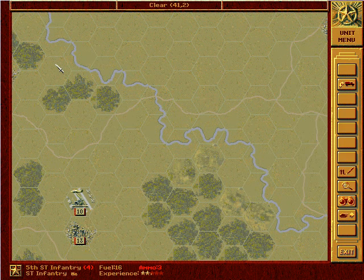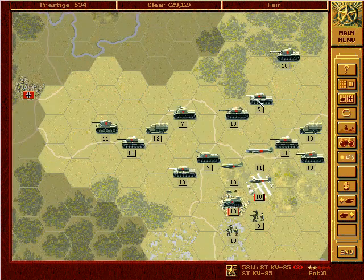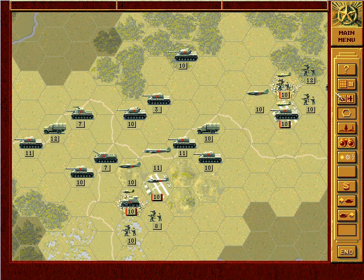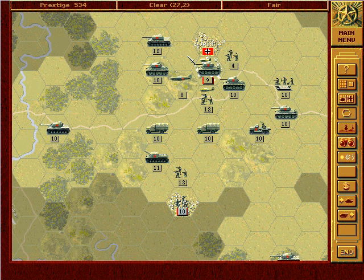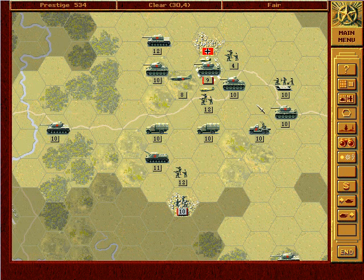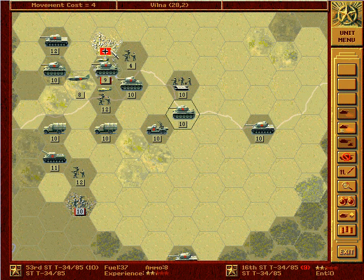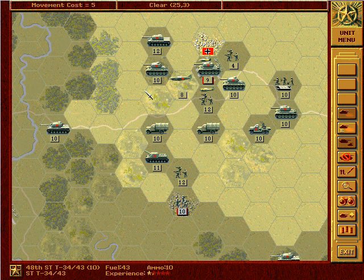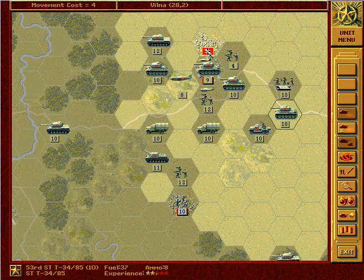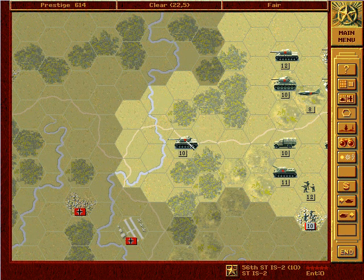Sorry about that — I just got a little phone call and now I've forgotten what I was doing. Oh well, where were we? Oh yes, it was this infantry — I should have mounted that and sent it forward probably, or at least taken that city, but I can always send my T-34s to do that. I'll use this one. And yes, our IS-2 — no defences, very interesting.